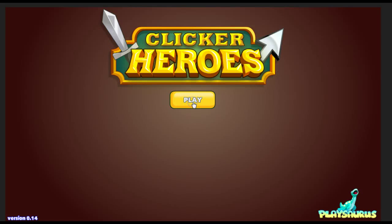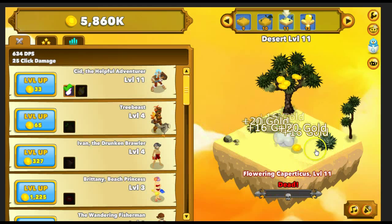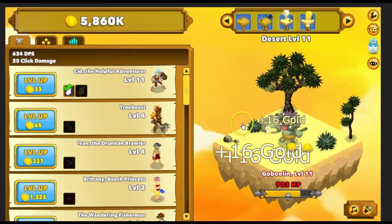Hey, what's up, we are back here with Clicker Heroes. Woah, welcome back. So it looks like you gain gold while you are offline, which is pretty cool but also kind of stupid. So now we have a ton and ton of gold and our guy it looks like has been farming away.